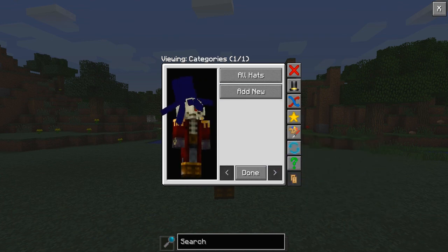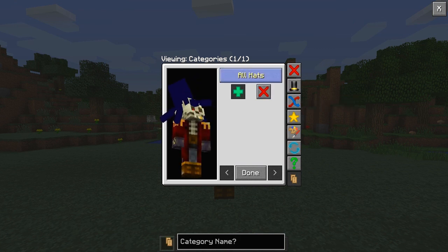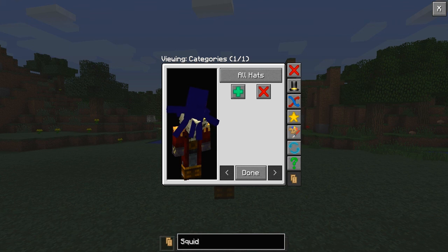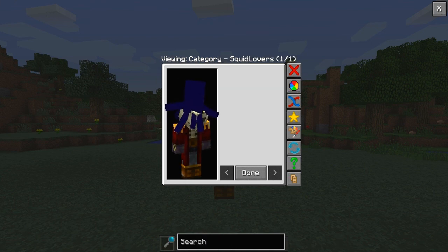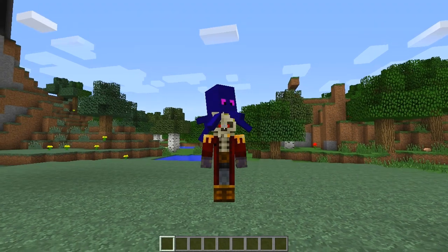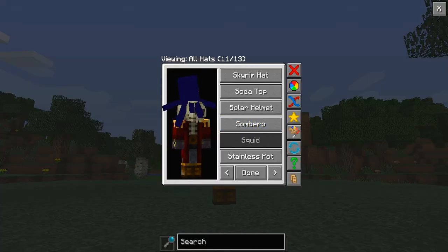You can make your own category. For example, let's see if we can do it here — category name: Squid Lovers. Then I believe you go Add Category, and you go in here and find the squid. I've got no idea — but that was amazing!